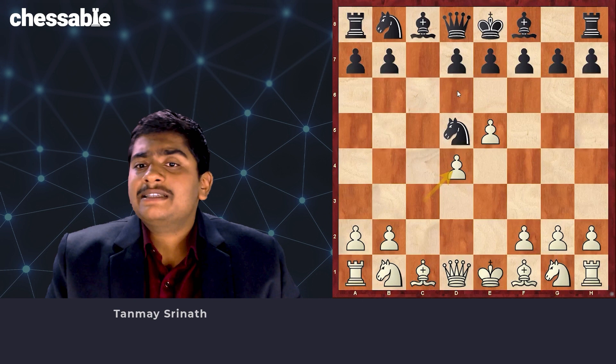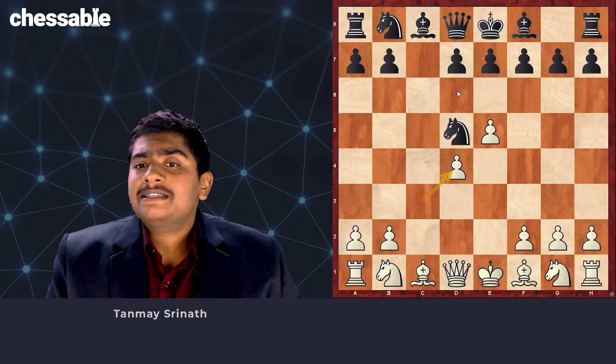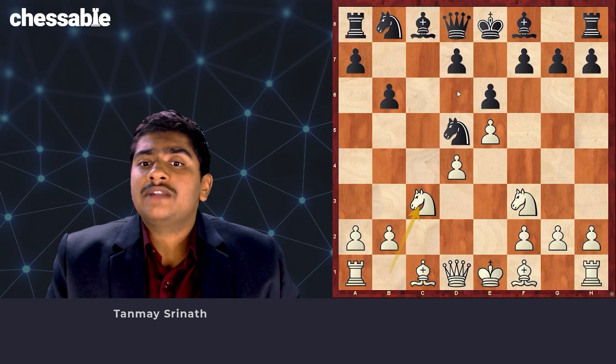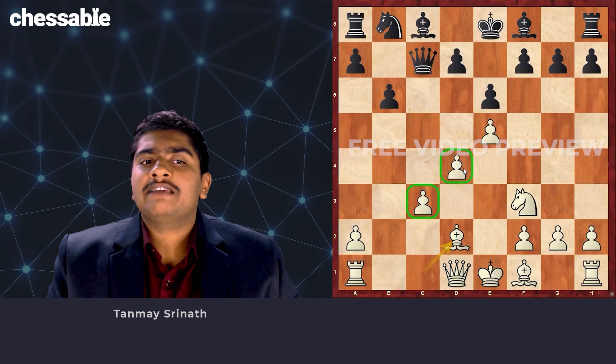Instead, Black can try e6 here, and after Nf3, he has a certain choice. If d6, we will check that via the 5...d6 move order. And b6 here is just not really a great move, even though there is a correspondence game here. After Nc3, Black is forced to take and go Qc7. We go Bd2 protecting the pawn, and in general this structure is very favorable for White because we can quickly launch a wing attack.